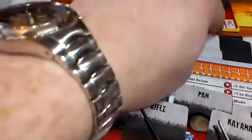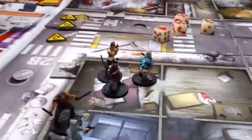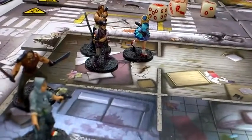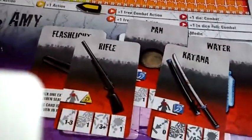He's going to use that extra action to search, and he's got a shotgun, so he could give that to somebody else at some point. Brilliant from Josh! We now have Amy. Amy has a rifle and a katana. She's going to search in the hope that she gets a scope — she only got canned food.